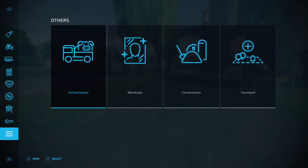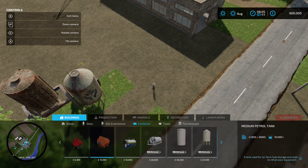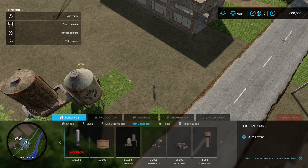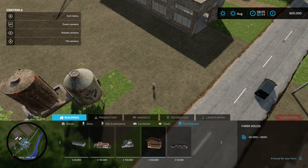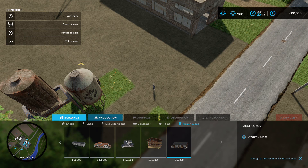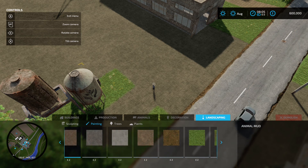If we go into the construction menu, there are a couple of new things specifically for this map. In containers, we've got fertilizer tank, seed tank, diesel tank, and water tower. Then in tools, we've got a large weighing station, although that looks exactly the same as the standard base game one. Coming up to farmhouses, they're not listed as a mod but they're not the normal ones. And in landscaping, going to painting, we've got granite, rock, dry grass - there's definitely a couple of extra textures in there, which is very nice.